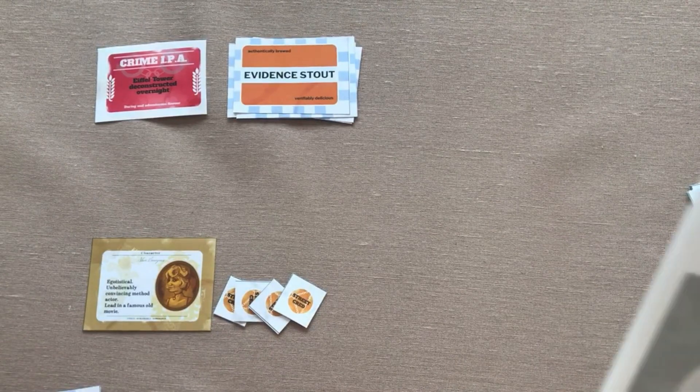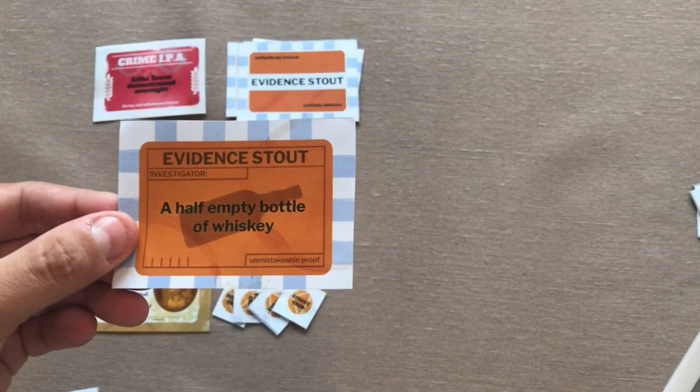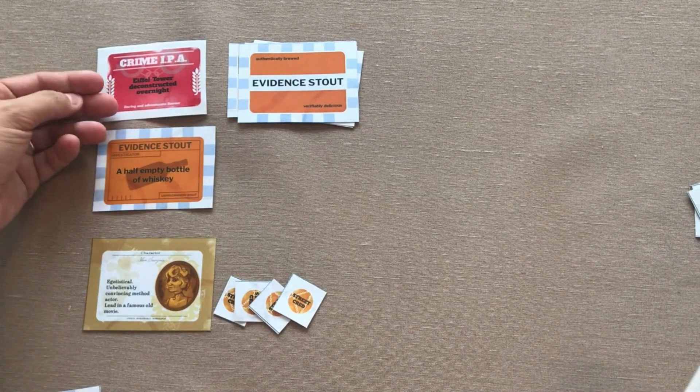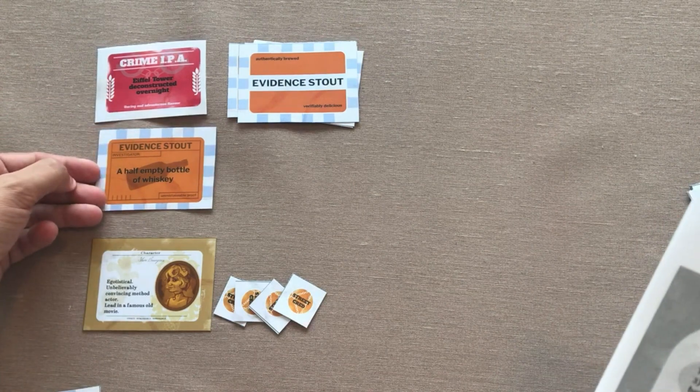The first player is whoever most recently committed a crime. They're going to take the topmost evidence card from the stack — this is a half-empty bottle of whiskey — and they're going to tell the story of how they deconstructed the Eiffel Tower overnight, using or leaving behind a half-empty bottle of whiskey.